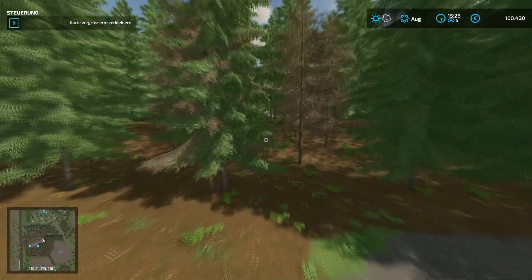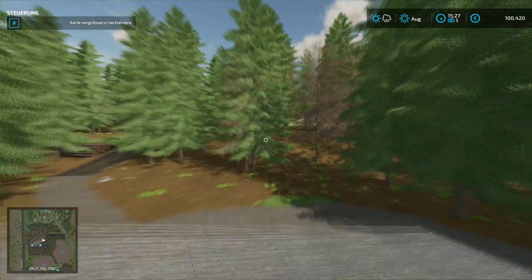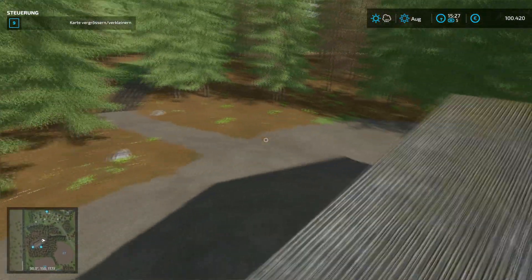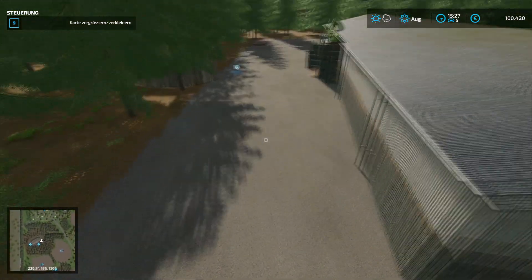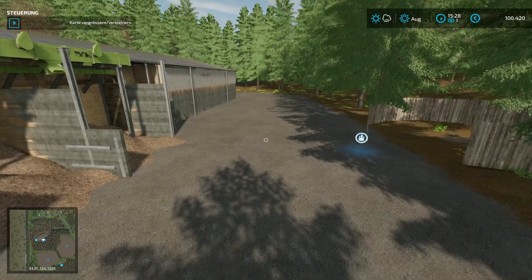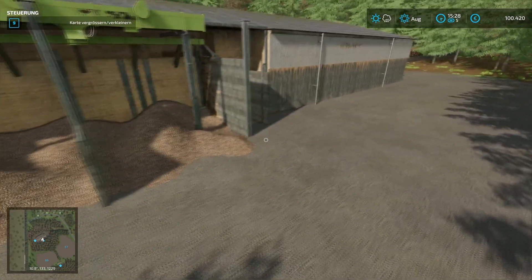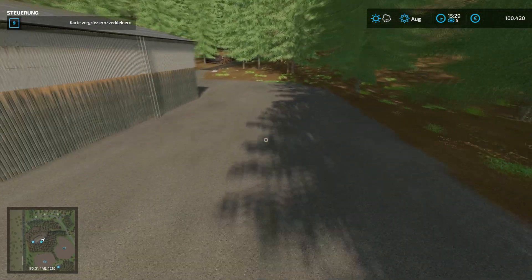What I also notice here is that we have some dead wood mixed in — not just the standard trees all the time. However, the ground here is quite clean, and you could still add some tire tracks or a bit more decoration, like some wood stacks or board stacks.